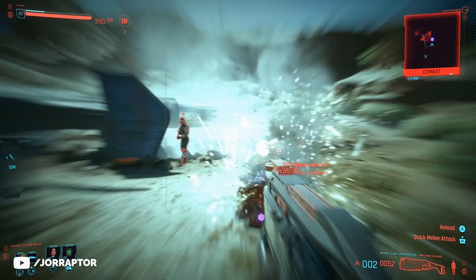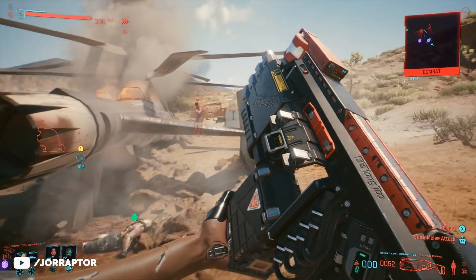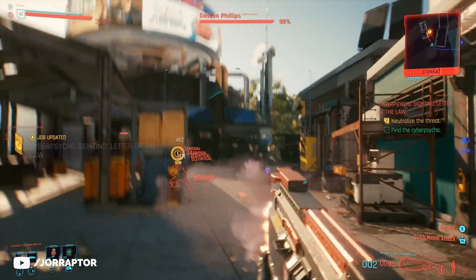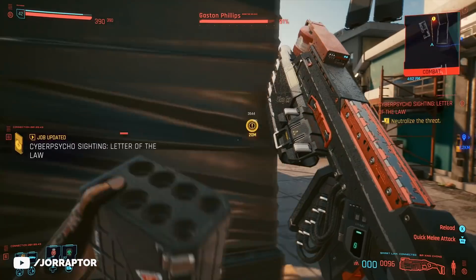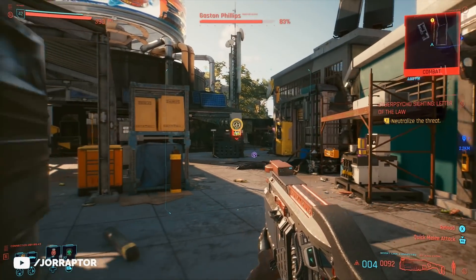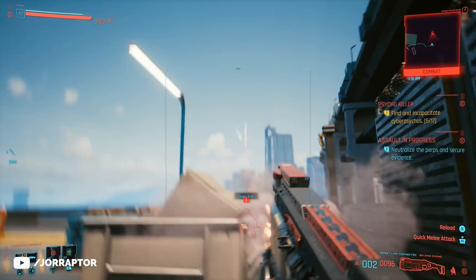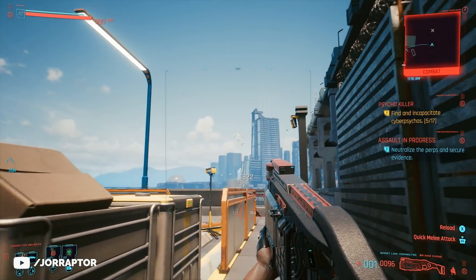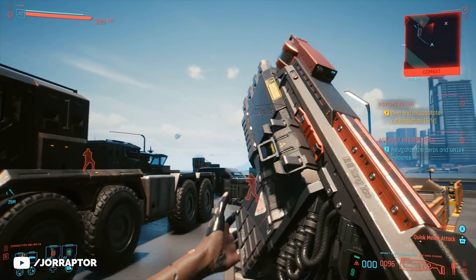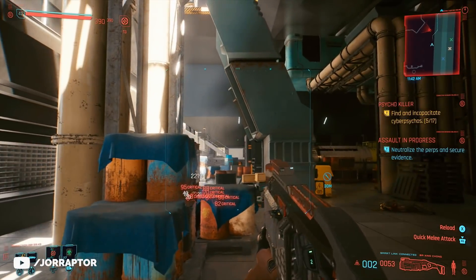I will leave a link to a video about a katana that also tells you how to get this cyberware in the pinned comment. This weapon is an amazing one-shot or sometimes two-shot killing machine. It also deals serious damage to psychos — on hard difficulty — and you really see that bleeding effect do its work with massive damage over time. As a smart weapon, when perfectly placed, bullets go to the target even when they are behind cover or when you are behind cover.